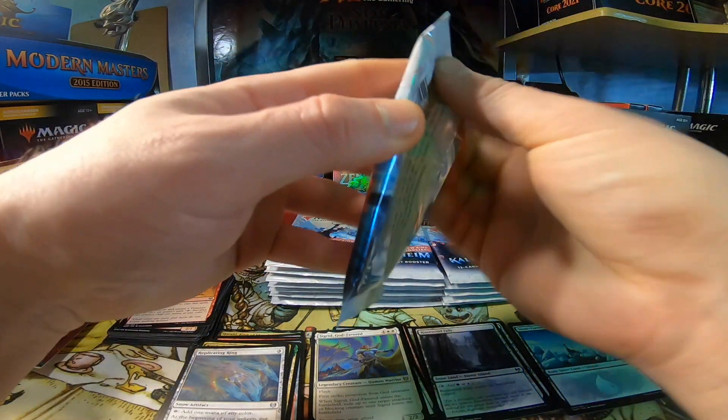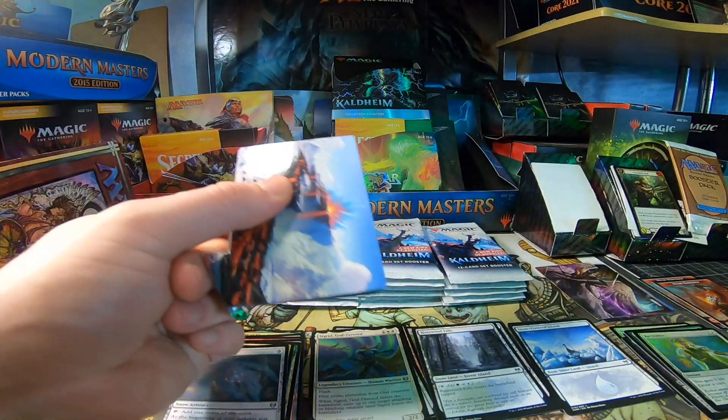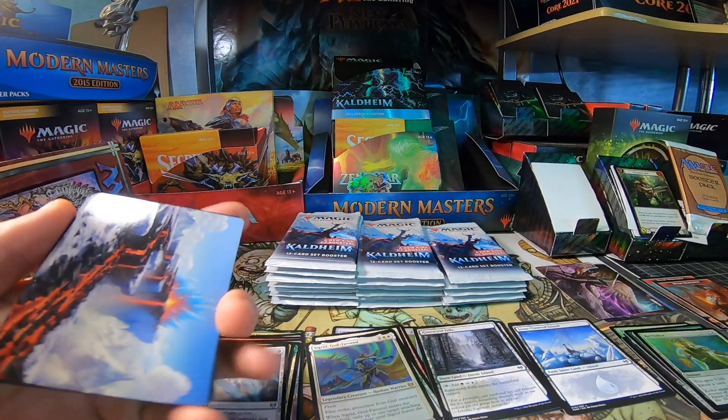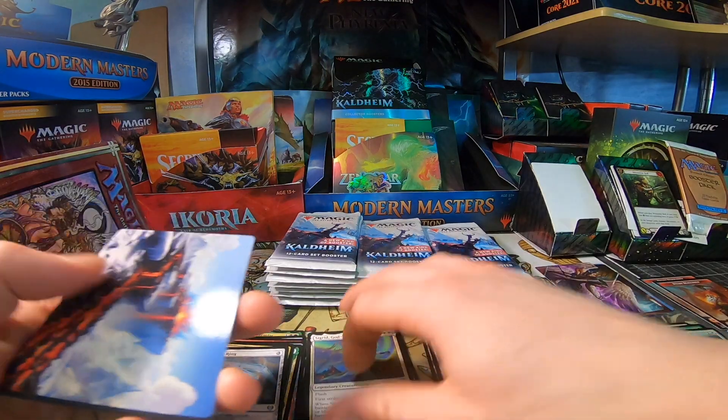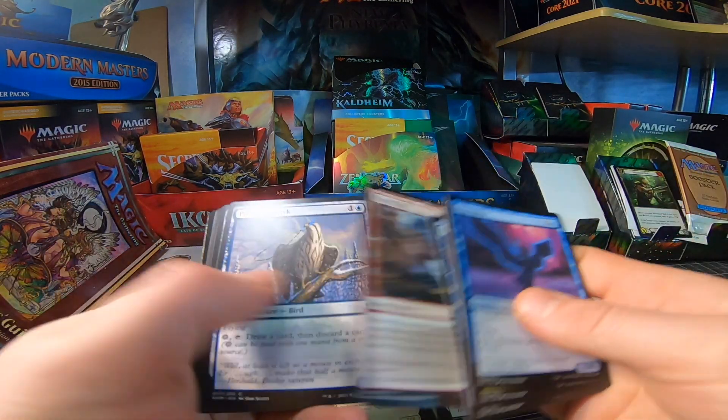Sigrid is a Human Warrior Legendary Creature with Flash, First Strike, and Protection from God Creatures. Let's see what she's got. Frost Land — moving a little fast, lower down.